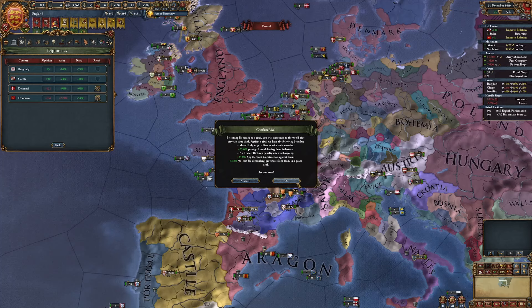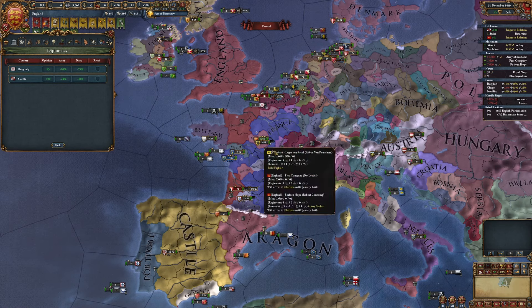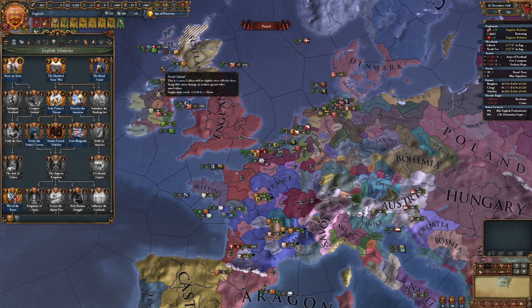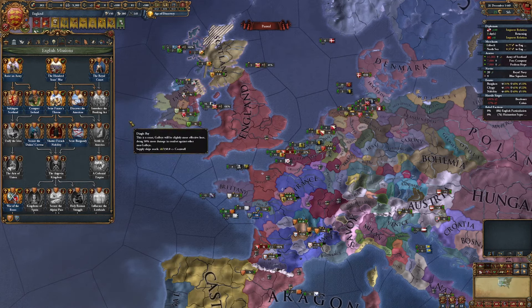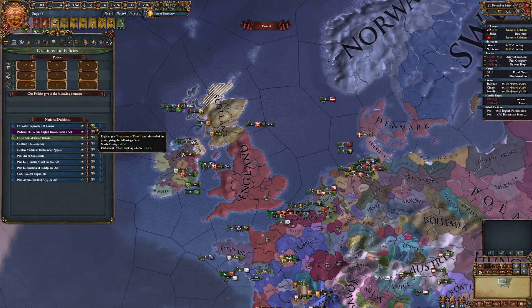Let's set Denmark and the Ottomans as rivals. I don't want to rival Castile because we are allied and I want to try to keep that, at least for now. And I don't want to rival Burgundy because I'm hoping to get the Burgundian inheritance. I'll go to war with Scotland within 25 years. My goal today is to get all of Ireland and all of Scotland, or at least most of Scotland.